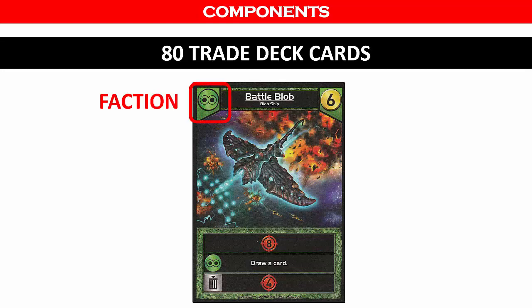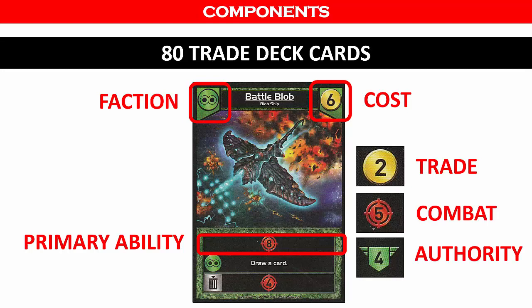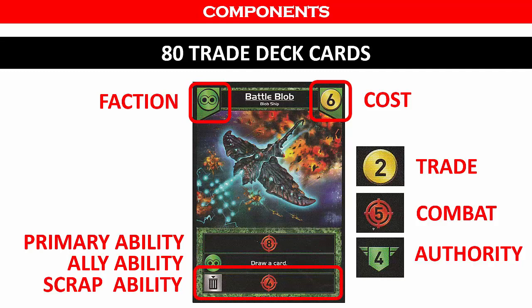Each ship and base will show the following: the faction, the cost for purchasing the card with trade points, and the primary ability which is used as soon as the card is played. In the primary ability there will be yellow icons indicating trade points, red icons for combat, and green icons indicating that the player can add authority points back to their total. There is also an ally ability you can use if there is another ship or base in play in the same faction during the player's turn, and a scrap ability which means players can scrap the card to use the indicated ability once in addition to the primary and ally abilities.